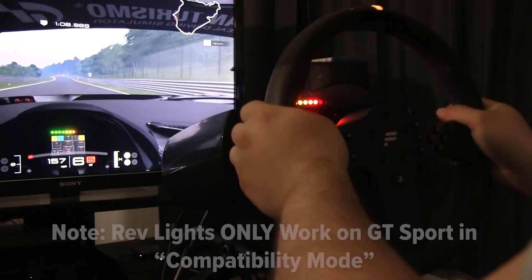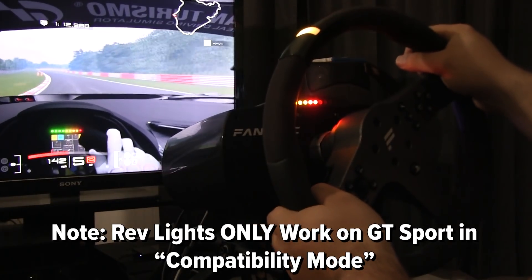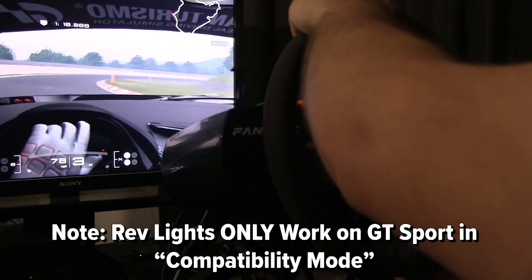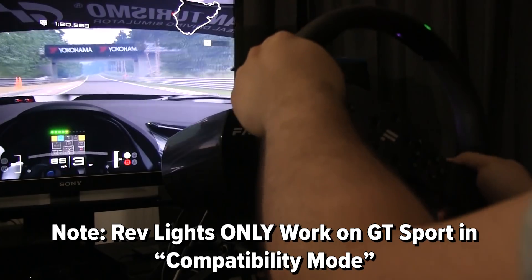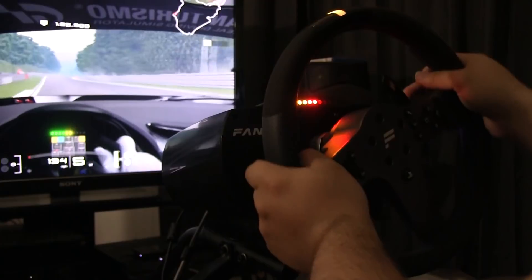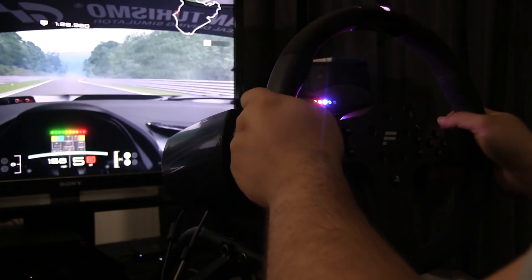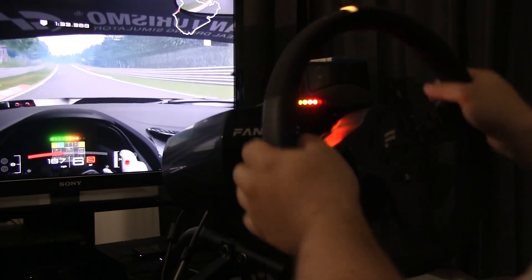The Fanatec wheel features rev lights on the top of the base, which is an acquired taste but one I personally am a fan of. On the rear of the base, you have a whole slew of options — you can plug in two shifters at a time, a handbrake, and pedals. The CSL Elite PS4 is the only wheel currently on the market that allows you to use a handbrake on the PlayStation 4, which is great for titles such as Dirt Rally, WRC 7, and Assetto Corsa.